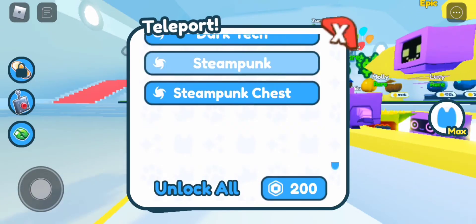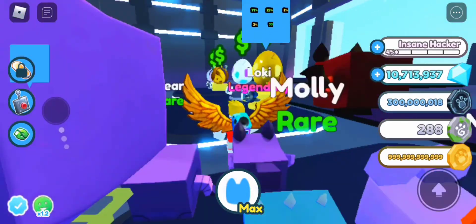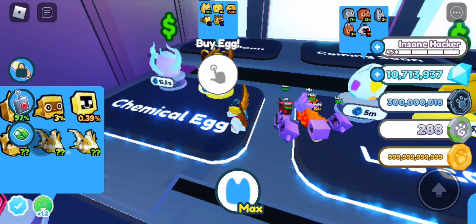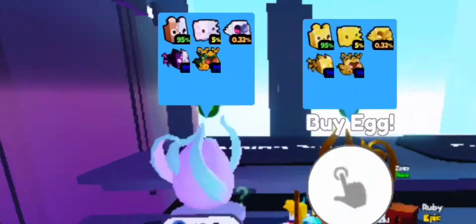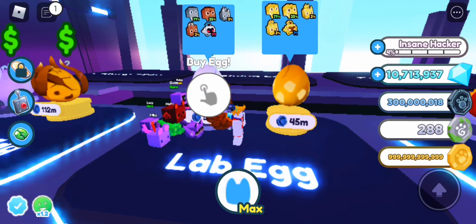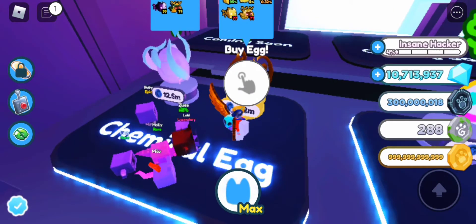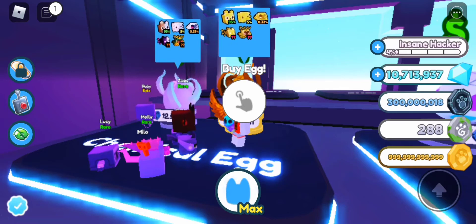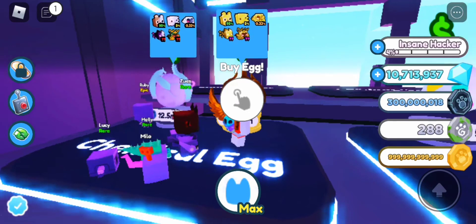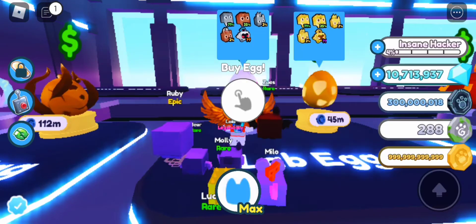Let's go to the tech shop to see the new pets. There's a lab egg and a chemical egg - that's an absolute dark one. Five million tech coins for this one, 45 million tech coins for the gold lab egg, and 12 million for the normal chemical egg. That's the new expensive one. I'm not gonna buy the gold one.